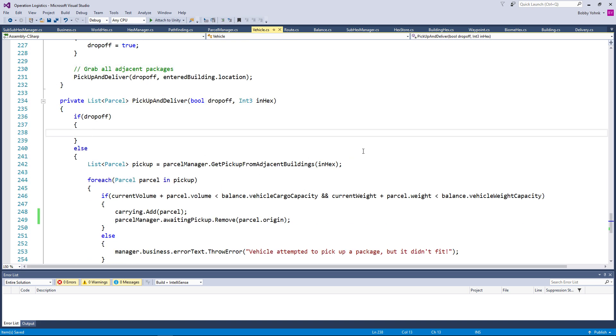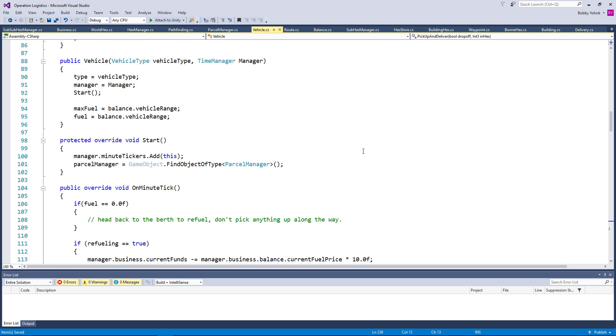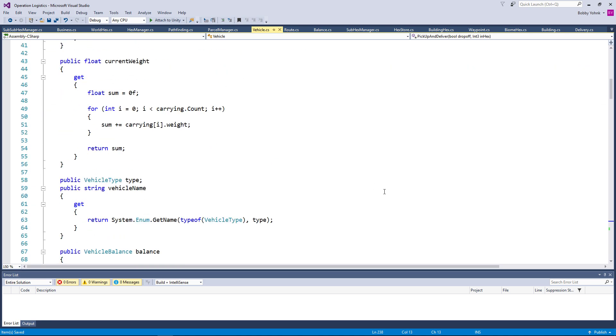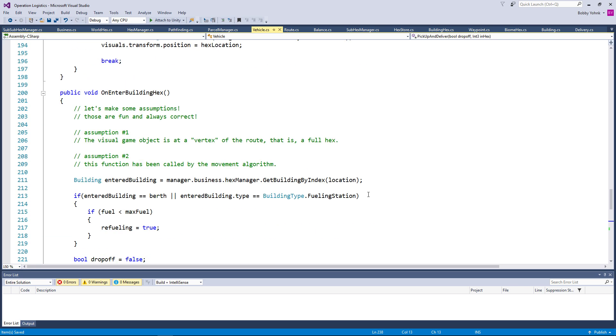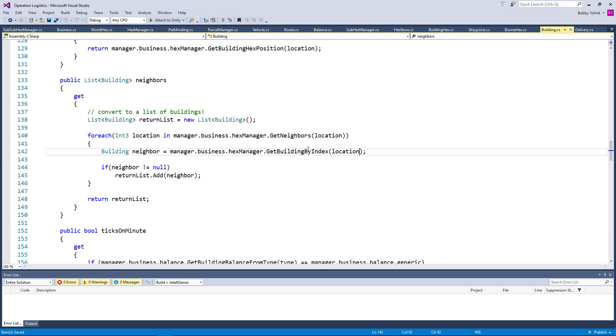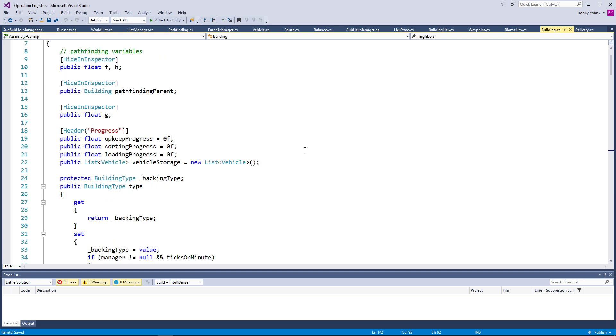So if we are dropping off, that only happens when we enter a building with a sorting capacity. Everything that is unsorted needs to then be removed to be sorted. So we just have a list of parcels, and we're going to have to iterate through that and determine whether they've been sorted or not. If they haven't, we need to place it in that building. And do we have in the building a list of parcels to be sorted? We don't.